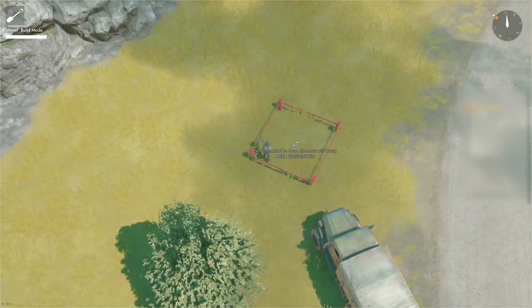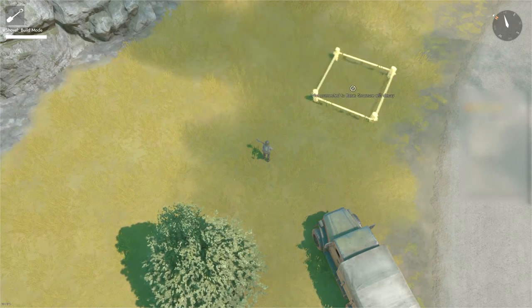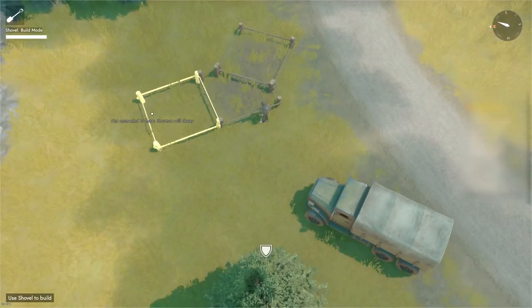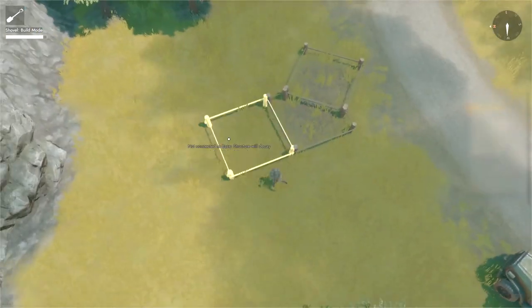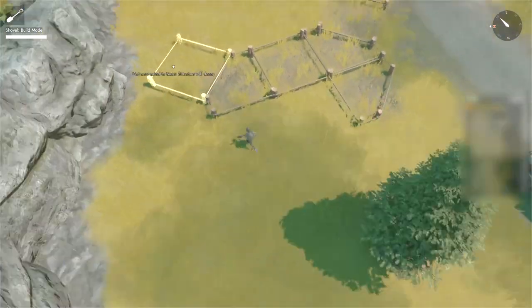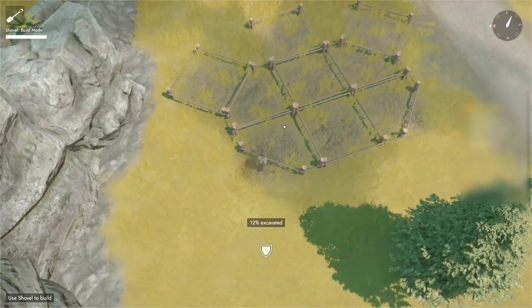Hopefully you already have a location picked out where you would like to build your bunker. We'll build our bunker in this mountain pass along the roadway. Keep in mind that the bunker will have a range of 80 meters for which it will be able to provide active defenses to foxholes, anti-armor turrets, rifle garrisons, or other defenses.